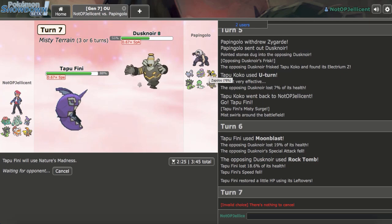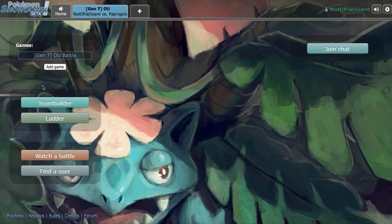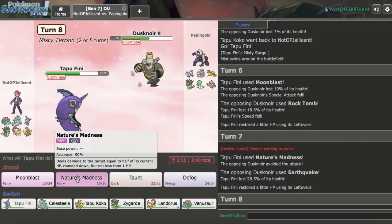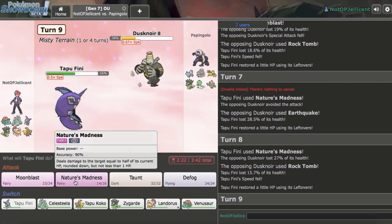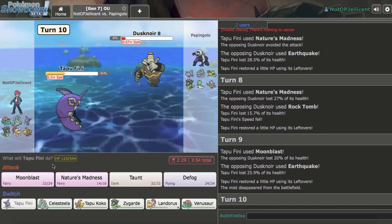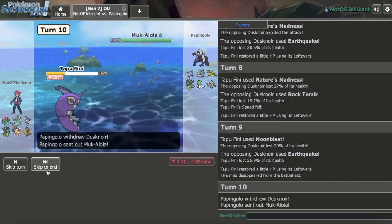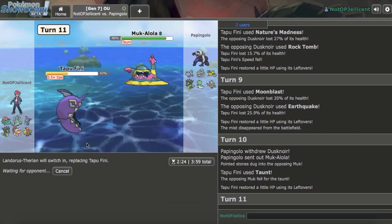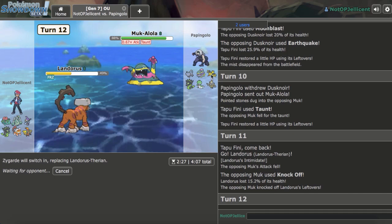Dusknoir has base 135 Defense — why isn't it used more? He wants to weaken me for a sweep. I Taunt expecting Zapdos or a stay, but he goes Alolan Persian — we Taunt that. I switch to Defensive Landorus. He goes Knock Off; I double to Banded Zygarde, expecting Zapdos to come out to Defog. I get that right. Thousand Arrows should knock out Zapdos, but he gets the Defog off. Now I have Thousand Arrows ready.